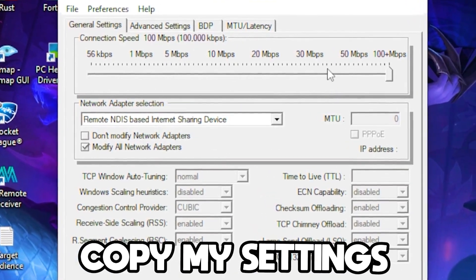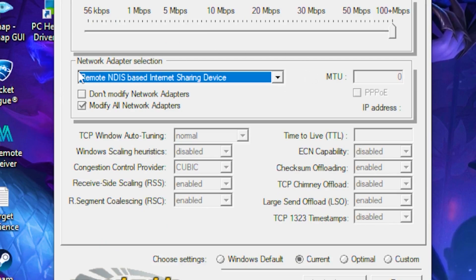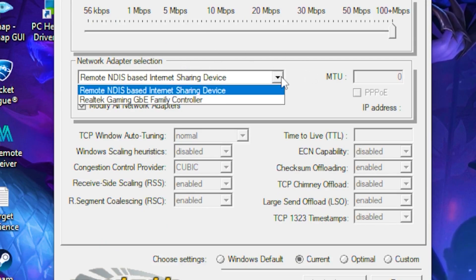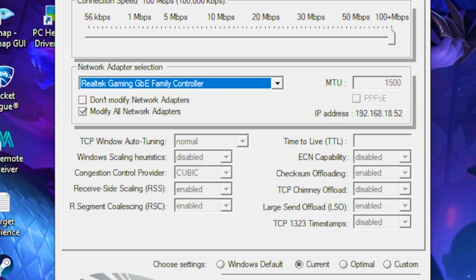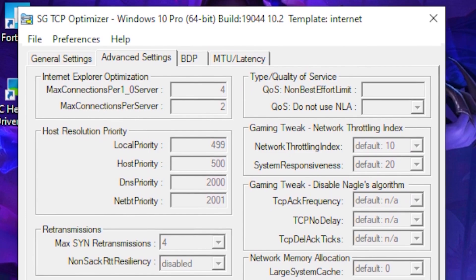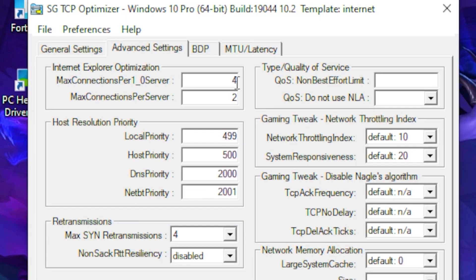In TCP Optimizer, set your connection speed all the way up to 100+ megabytes. Then under Network Adapter Selection, pick your driver — for example, the Realtek Gaming driver. Head over to Advanced Settings.